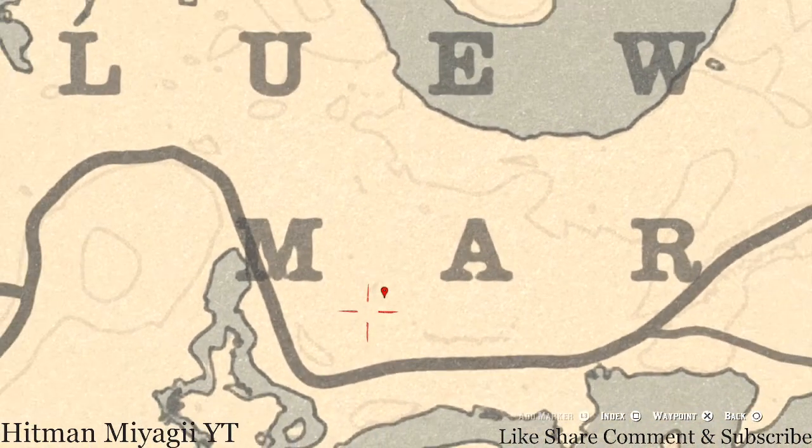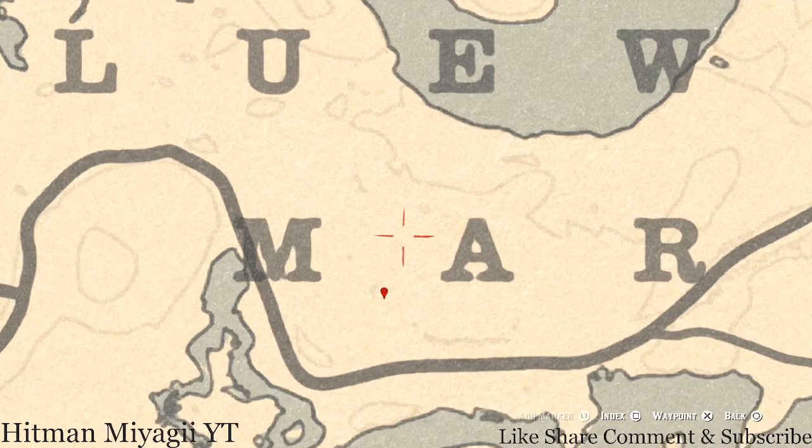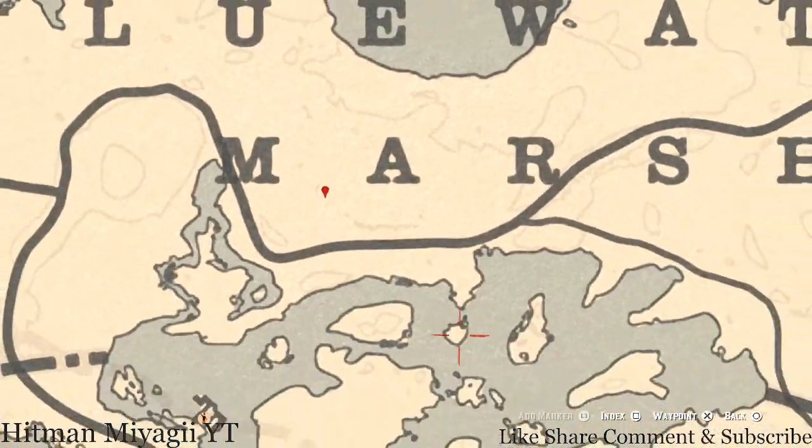Our next marker is between the M and A of Marsh — directly under that smudge. This item is a fossil. This fossil is randomized; I cannot tell you guys which one you get. Come right here at this location and that's what it will be.